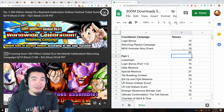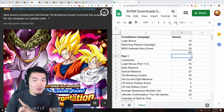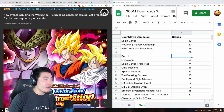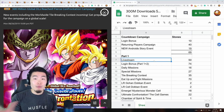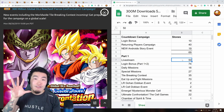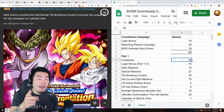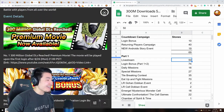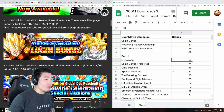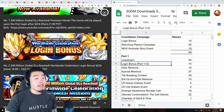Moving on to part one of the 300 million download celebration — before getting into the actual events, the live stream gave us previews for upcoming events and a total of 50 free-to-play dragon stones, courtesy of the skinny man who broke all those tiles. The community will never forget you. Now the first thing in part one is the login bonus, which actually includes stones from both part one and part two.